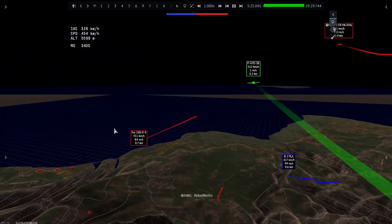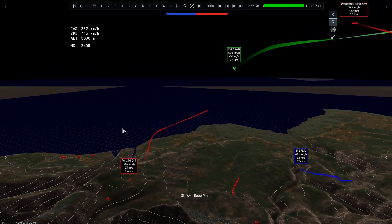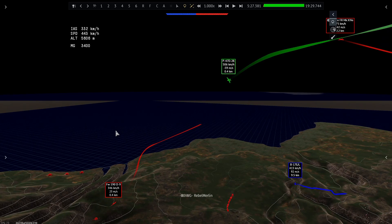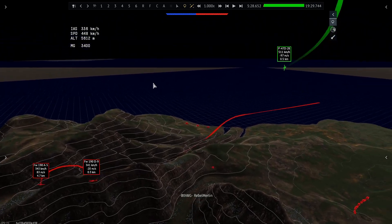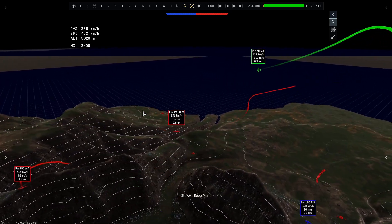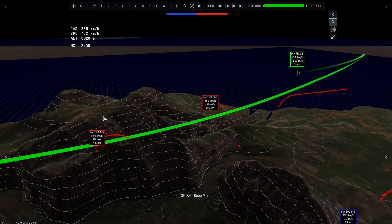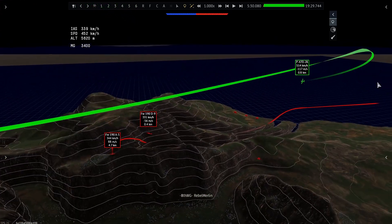Pap is just going in like he normally would, assuming things will go the way they did before — he's accustomed to how I play as his usual wingman. He goes in straight, passes the 190 on his far right, merges with him, and turns in. The 190 didn't try to pitch up for a head-on attack, which could have been dangerous — Pap, not being the most experienced in the squadron, could have easily died to that, which would have been a death for no gain since Dan is all the way up there.